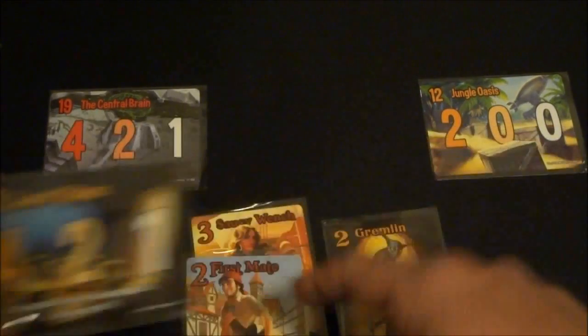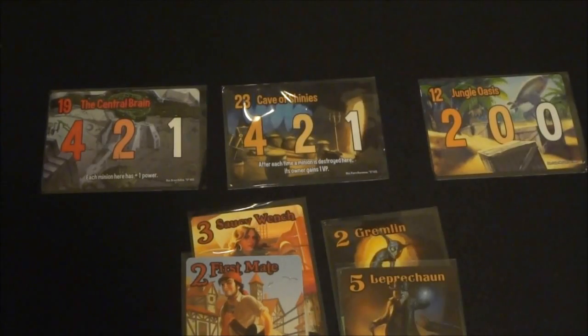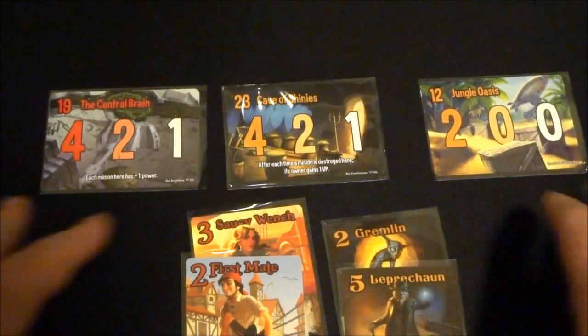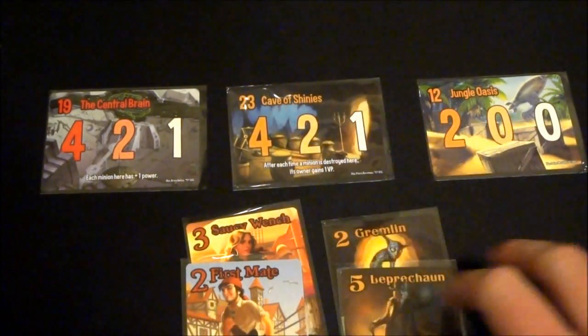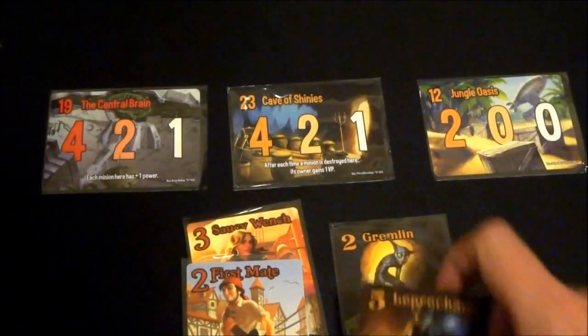Each location has different effects. For example, this one says after each time a minion is destroyed there, the owner of that minion gains a victory point. Some locations have trigger effects when they score — this one says the winner may destroy any one minion on the table. There's a whole variety of these effects, and you really have to keep them in mind as you decide where to play cards and when to let locations resolve. Keep in mind you won't get any points unless you have at least one minion at a location.